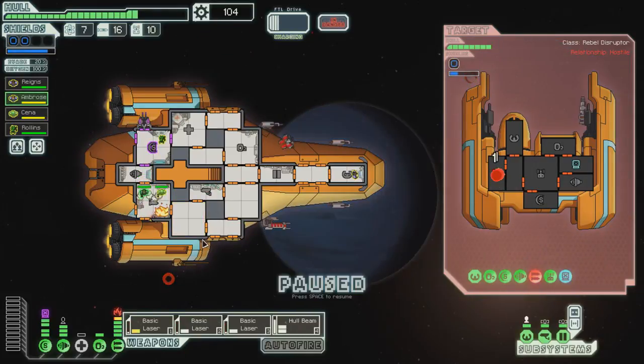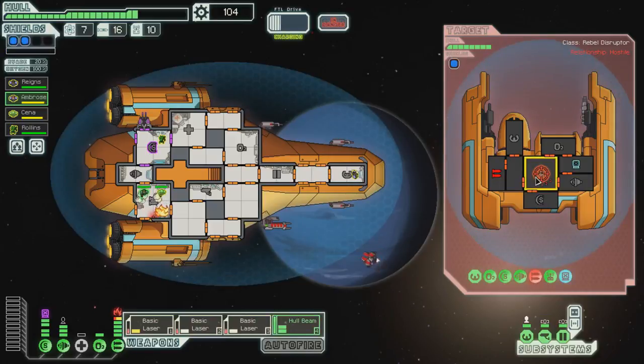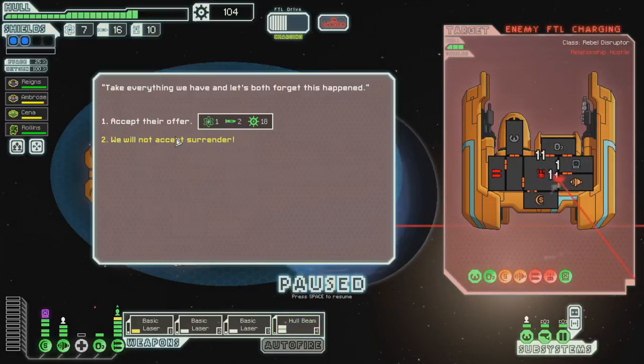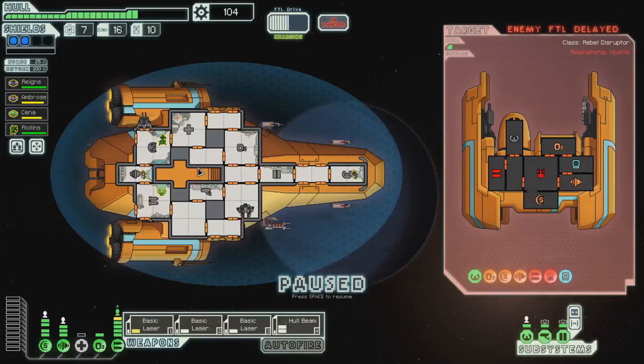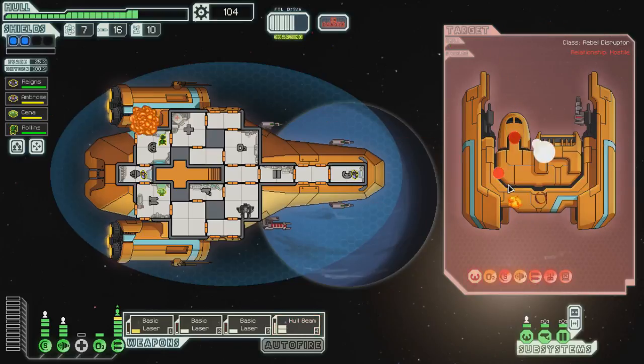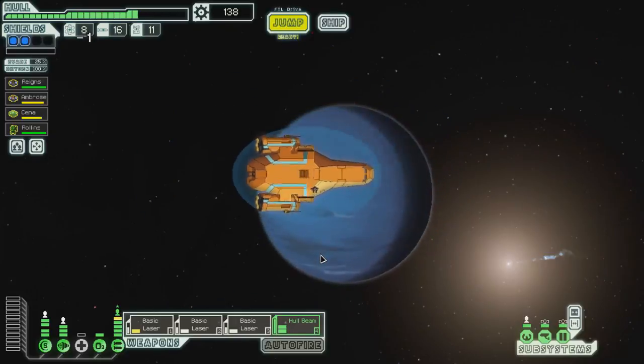Their weapons are down — I need to go for drones next and then we'll hull beam the shields when they fire. Back to your places. Let's get those shields down. That'll get their hacking down as well. It got their hacking down and their drones are down, so let's just fire at a variety of things. Hull beam, you won't be needed but we'll schedule you for a fire anyway. They were fairly advanced but luckily they only had one shield.